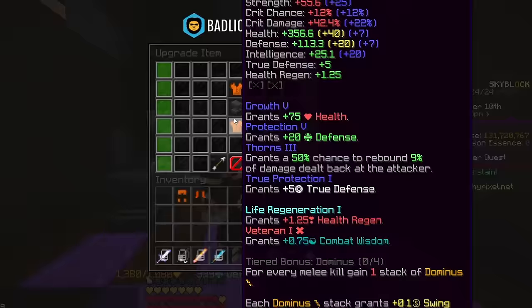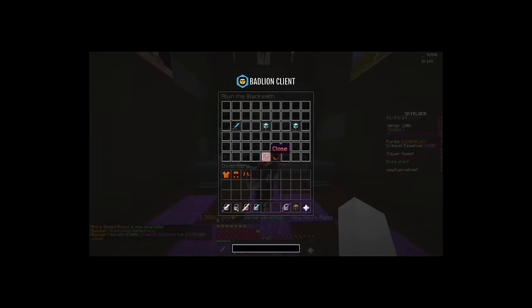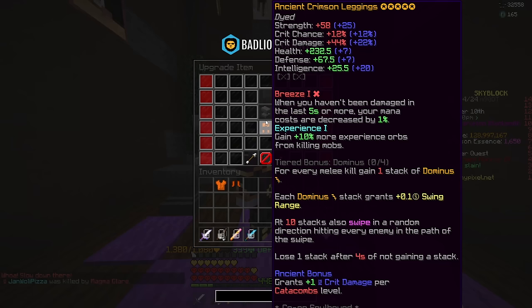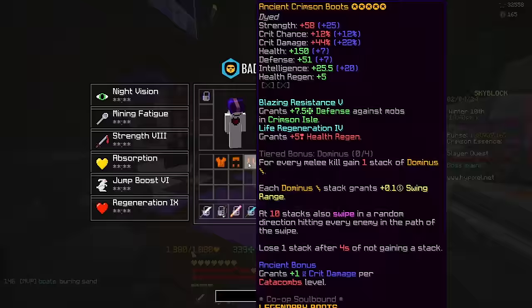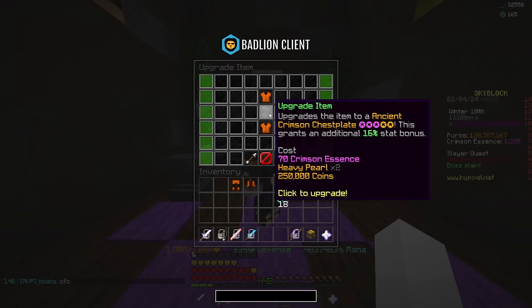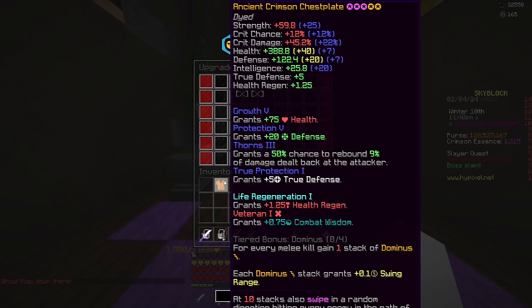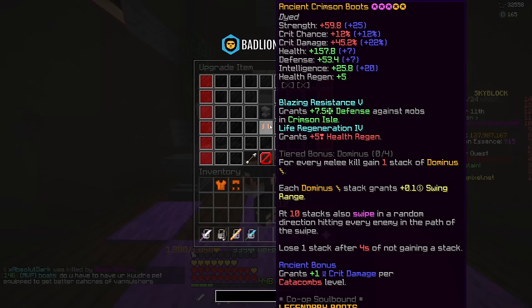It costs 30 crimson essence to put one star — that's only 30k. I'm just going to buy 2000 crimson essence for 3 million coins and see how far that gets me. It's now 5-starred. I'm also going to put 5 stars on the leggings and the boots. You can actually go higher than 5 stars on these pieces — the 6-star upgrade requires 70 crimson essence, 2 heavy pearls, and a quarter million coins. I got it up to 8 stars, and then got the leggings and boots to 8 stars as well. I also 5-starred the helmet real quick because it doesn't cost too much.